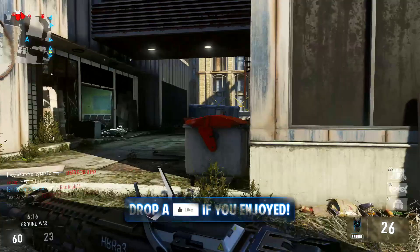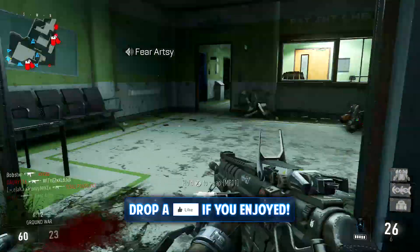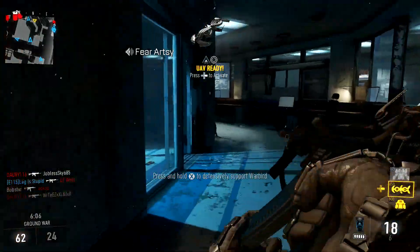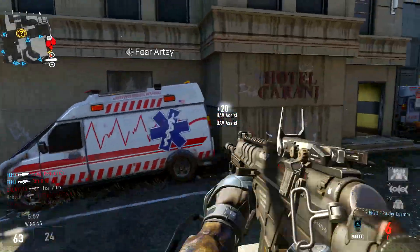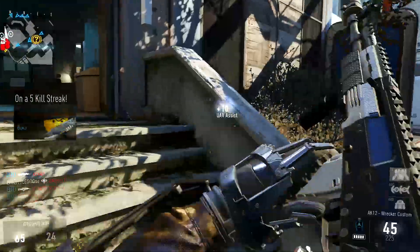For attachments, I've been using this gun a lot lately and I actually really like it. I've been using the red dot sight, the quick draw, and the foregrip. Or if I want to be stealthy — a little ninja man — I'm using the red dot sight, quick draw, and the silencer. Or you can use the silencer, quick draw, and foregrip, whichever one works for your play style. I don't really like the iron sights on this weapon, so the red dot sight really does work for me, considering how good the red dot sight looks in this game.